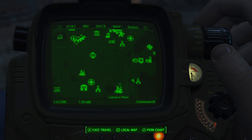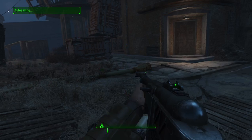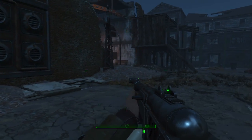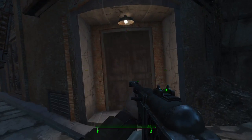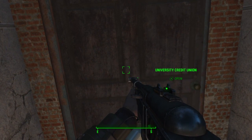You're going to walk in, and for me there were a couple of scavengers. I went in ahead and killed them. You just want to walk this way and you're going to see a bank — you want to go into this bank.